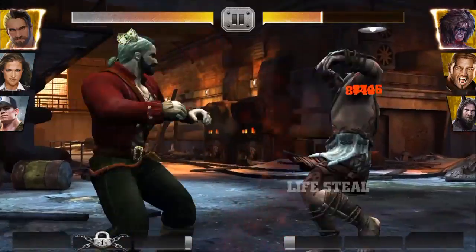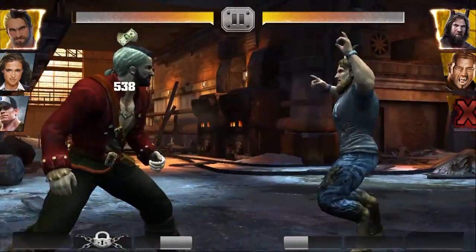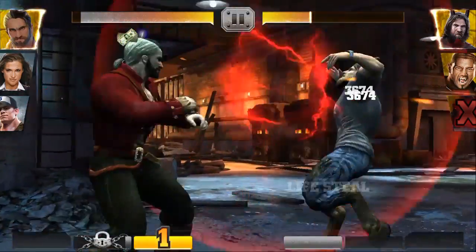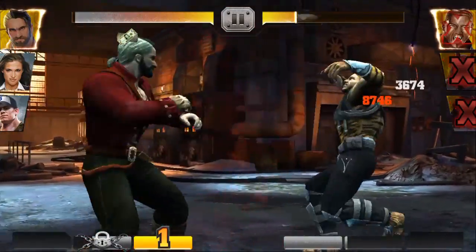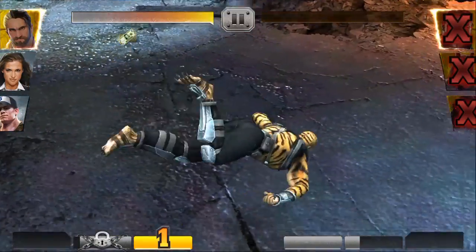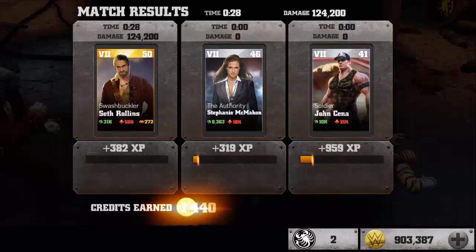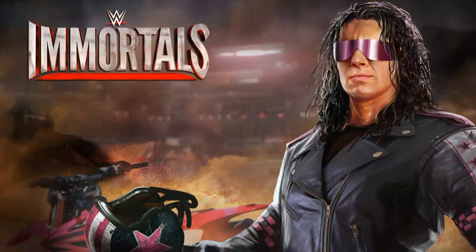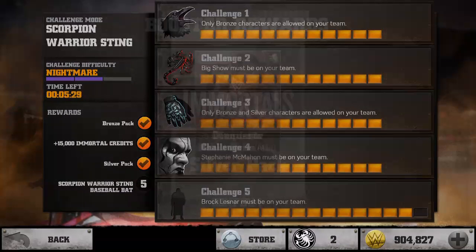Swipe swipe — Ultimate Warrior is dead, Daniel Bryan tags in. I'll just block. He's as good as dead. Animal Batista comes in and I'll finish him off — swap swap swap. We have finished the fourth battle and we're going to receive another silver pack. Hopefully I get something good. All my silver cards are now legend to seven so I may have to sell them. Let's see who we get.